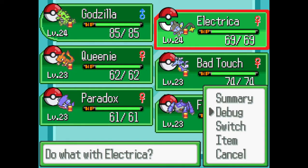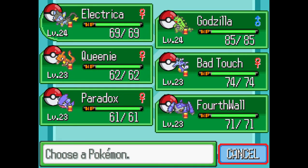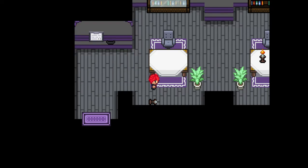Let's put Electricia out in front because I want to give her some experience, in case the ghost leader has some sort of trick. I don't want to rely on one Pokemon.